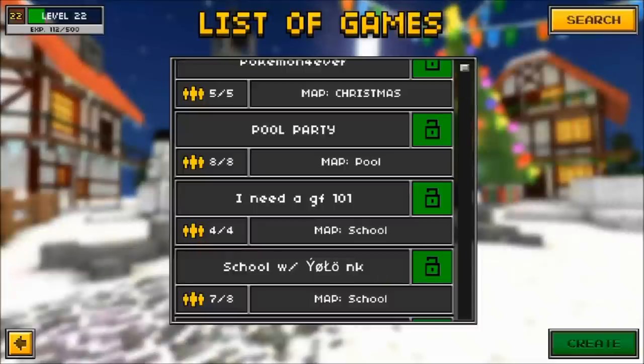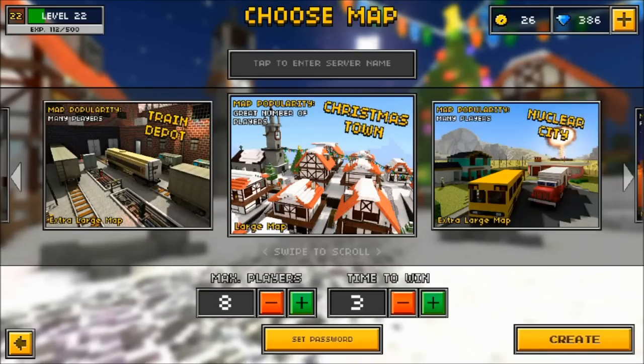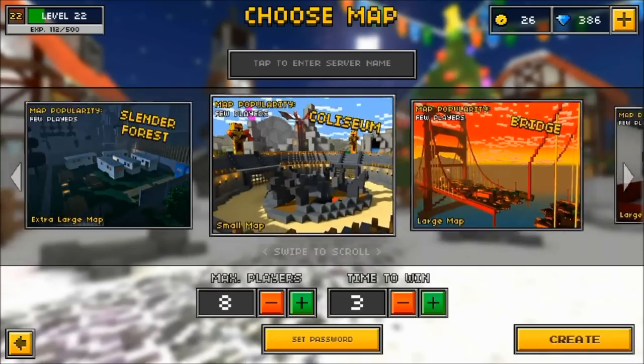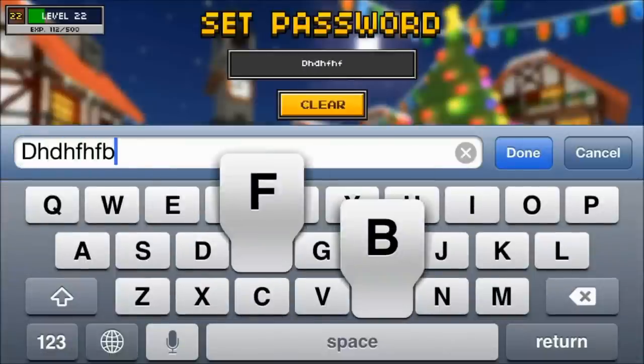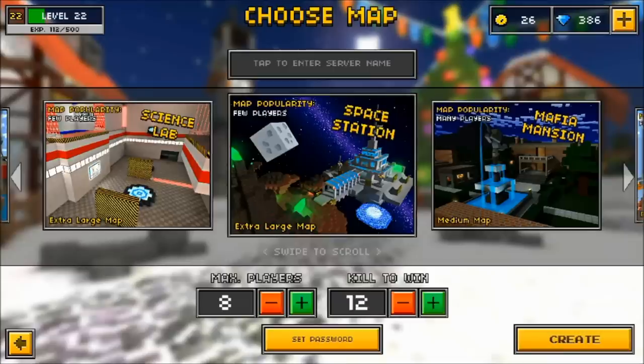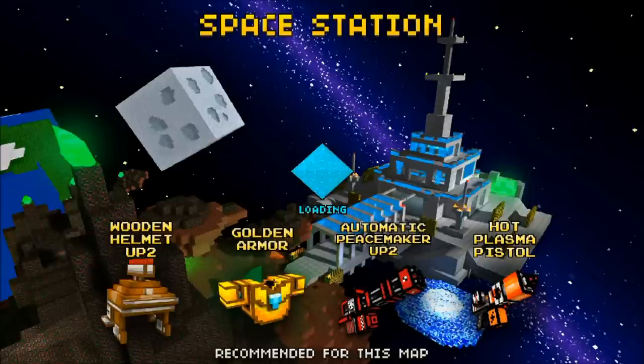A lot of glitches now in the game do require a jetpack, so there might be a lot more in the future that I will post, so you guys can look forward to that. For right now we are going to be doing this on Space Station — we are going to create a custom match with a custom password, just so nobody else joins and tries to kill me while I am attempting to do this glitch for you guys.